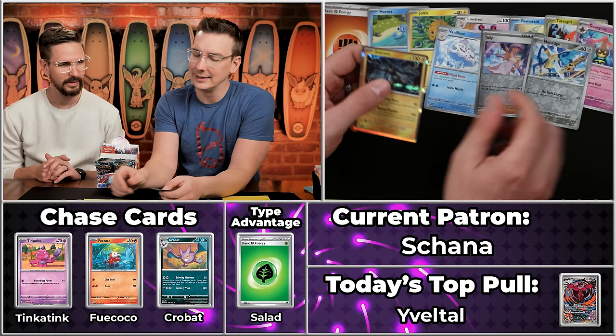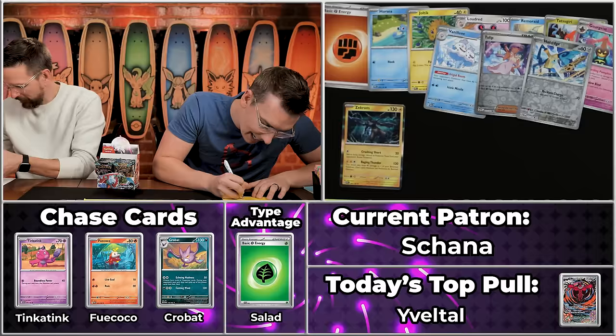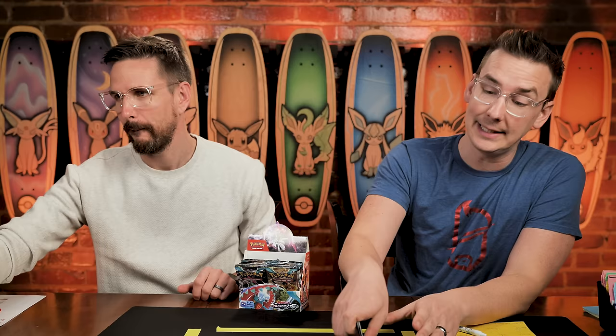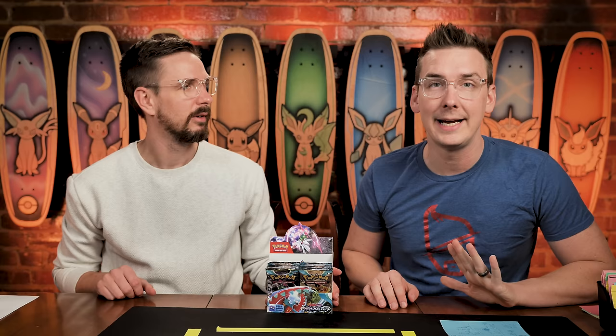Next up, we've got Shauna. Rock energy is pummeling for Shauna — Joltik, Loudred, Remoraid, Tatsugiri, the Gorice, the Vanilluxe, the Tulip, the Honed Edge, and the Zekrom. The Zekrom comes in at nine cents, just a single point — a pretty good last place pull right there. Whatever the opposite of a god pack is, that's what we're currently dealing with.